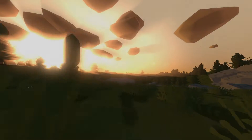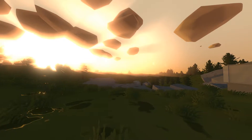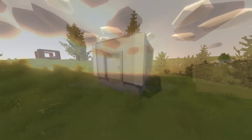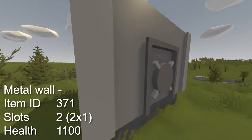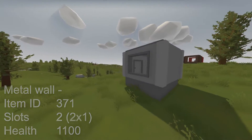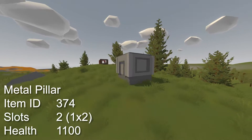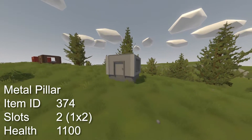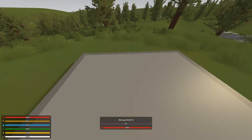Section 1: walls and barricades. In this section I'm going to give the health of each barricade, its ID and the amount of space it takes up in your inventory. Starting off with the strongest material, we have a metal wall with an item ID of 371, it takes up 2 slots in your inventory and has a health of 1100. Next up we have a metal pillar with an item ID of 374, it takes up 2 slots in your inventory and has a health of 1100, just like the metal wall.